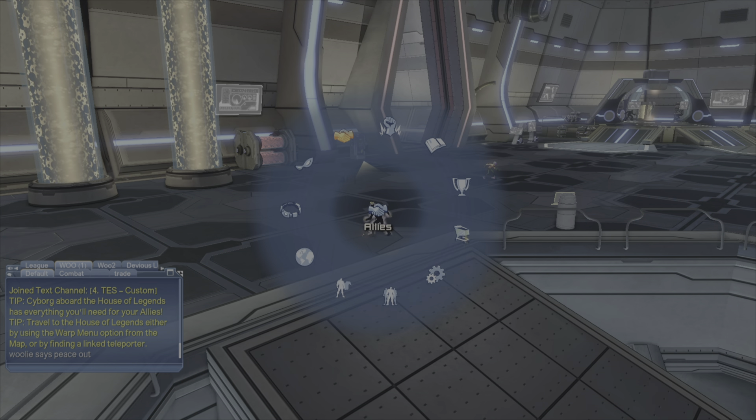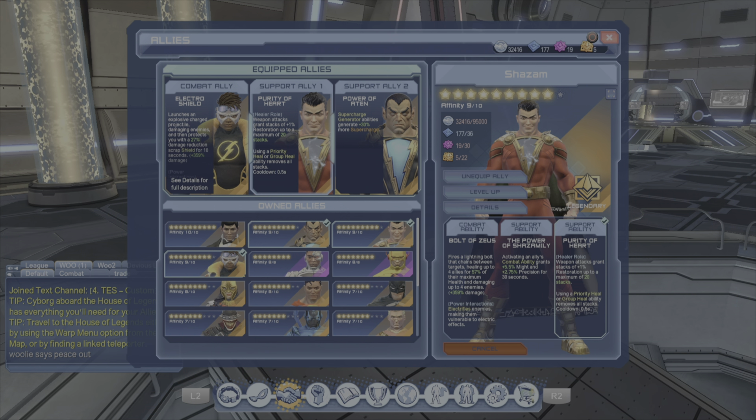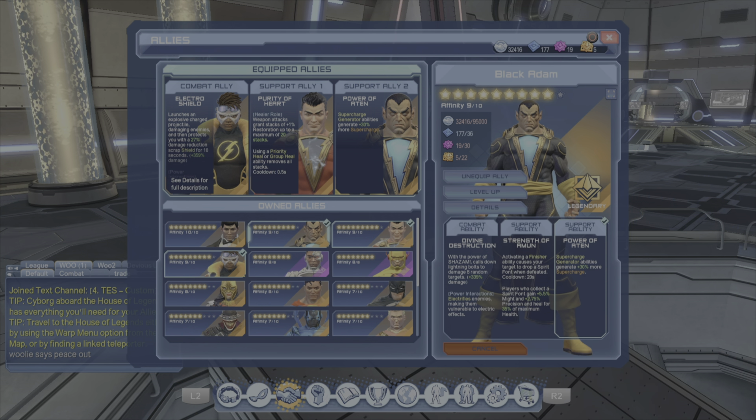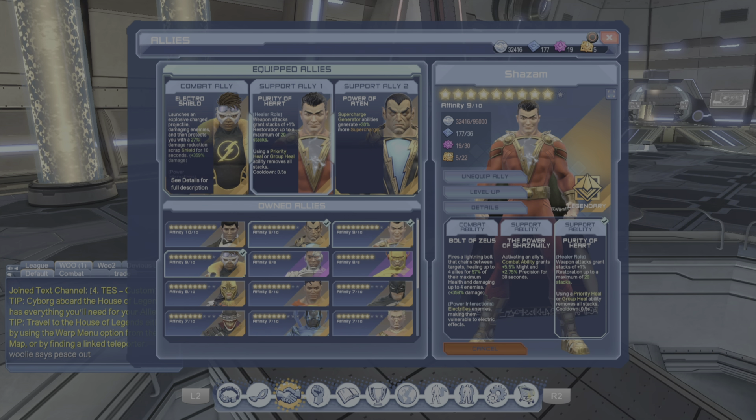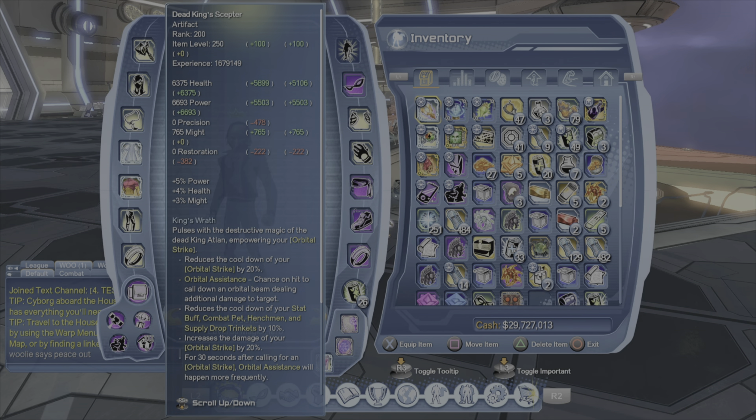We are running group transducer because we are doing 10k. For allies: I'm running Static for the polarized pi as my attack ally, and then Shazam — weapon attacks grant stacks of one percent restoration up to a maximum of 20 stacks. Since I'm using flurry shot that comes in handy. You could also opt for Batman Who Laughs and his luck of the draw, but my Shazam is higher so I run with Shazam. For my second support ally, Black Adam — running his Power of Aten for the supercharge generator: abilities generate 30% more supercharge.